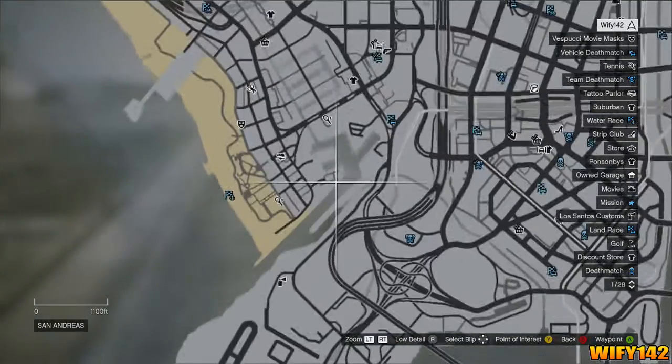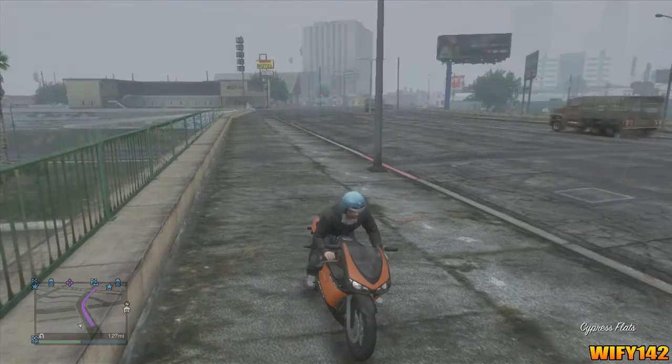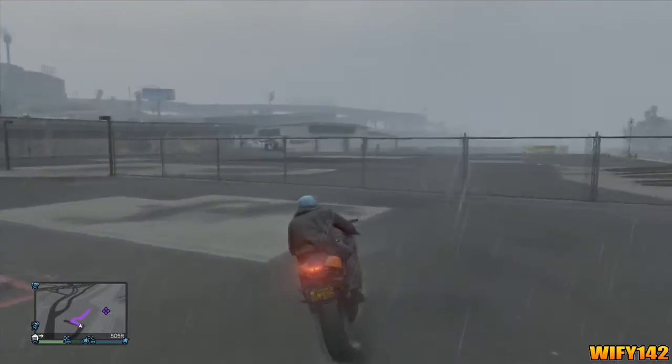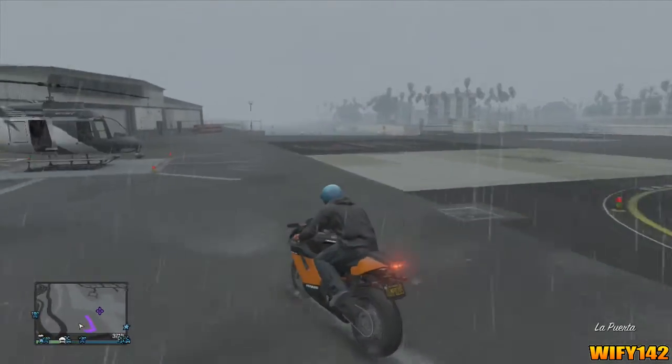You've got to go over here — not that actual airport — you have to go over to this one. Once you've got that location, just go there, go down this road, and then go through the middle like that and through this gate.